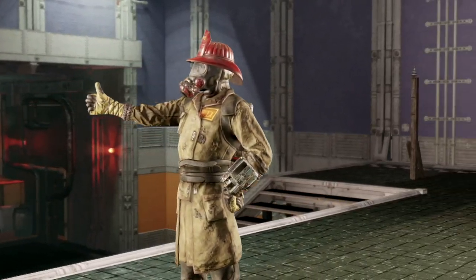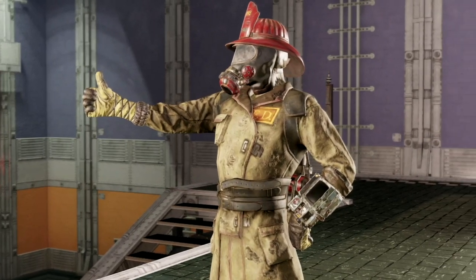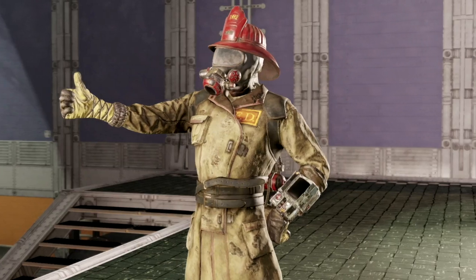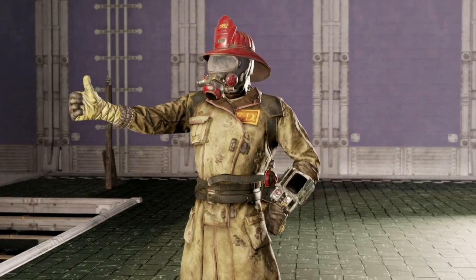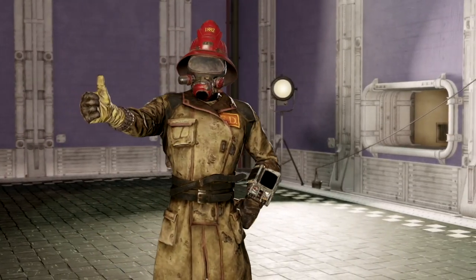You can find the helmet in the White Springs toy store so don't miss out on that. Guys, these are all the fireman uniforms in Fallout 76. If you enjoyed the content and want to see more, make sure you smash that like button and subscribe for more Fallout 76 content. I shall see you in the next one. Peace.